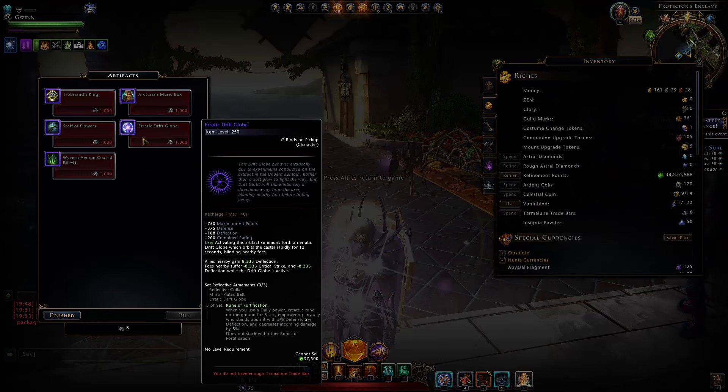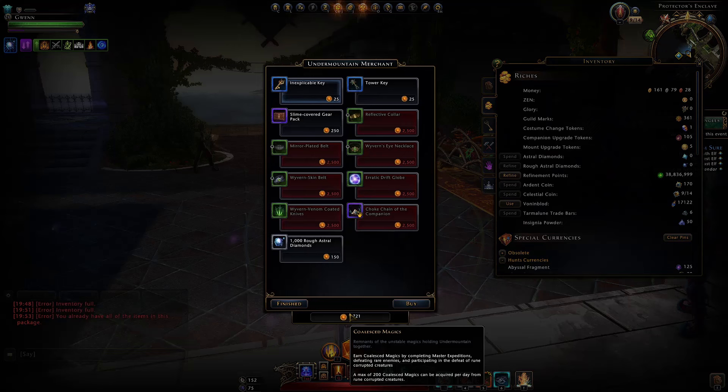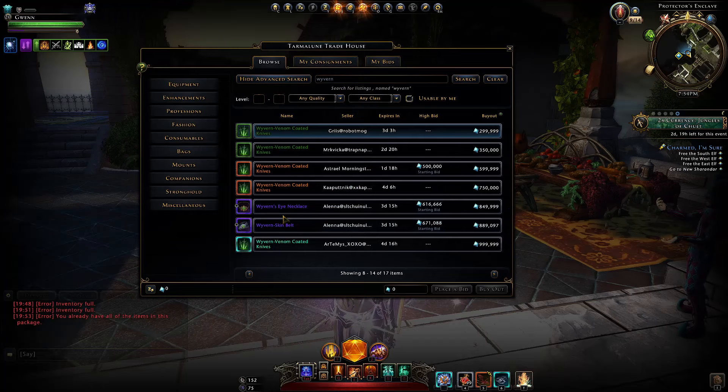Both those neck and waist pieces are no longer available in the game as far as I'm aware. In the trade bar store they still have the artifacts — the Arcane Driftglobe and the Wyvern Knives — so if you get enough of the currency, coalesced magics (available from runic encounters and the Lair of the Mad Mage), you could get these items. You can see on the auction house there are only two pieces of the wyvern set going for nearly 900,000, so that's quite valuable.